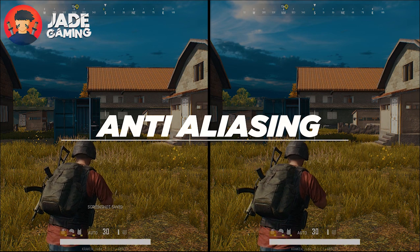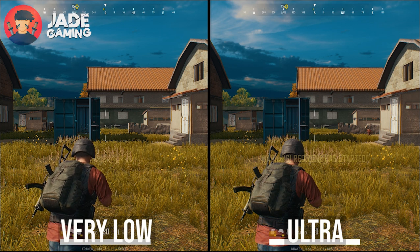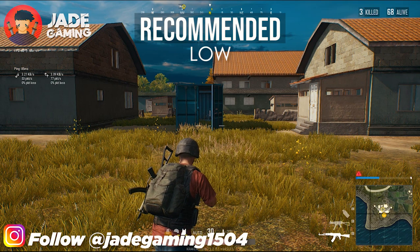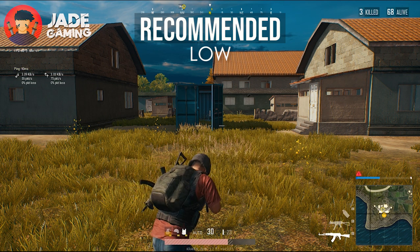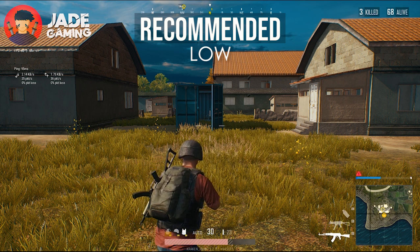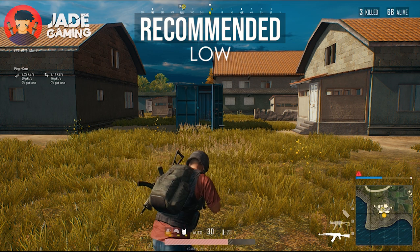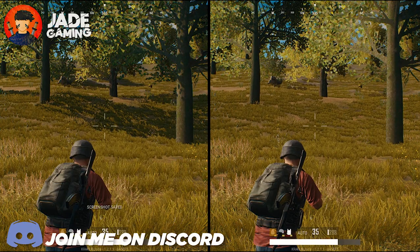Next up is anti-aliasing. Anti-aliasing basically smoothens out the jagged lines. A very low setting will make the game sharper but with more jagged lines, while ultra will remove all the jagged lines but make the game look a bit blurry and will also require a stronger GPU. So the sweet spot according to me is low. Keep in mind that you can set all the above settings to ultra if you've got a strong enough GPU, but ultra won't make much difference in spotting enemies compared to my custom settings and will cost you a lot of frames.